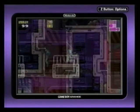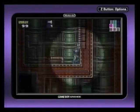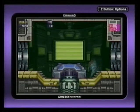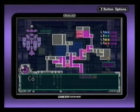Samus' controls handle great, with notable improvements like the ability to hang from ledges, climb walls, and travel across overhead ladders. Although helpful for beginners, there's a bit too much assistance from the navigation computer, which takes away from the exploration factor in this reasonably short game.